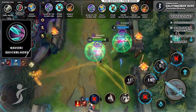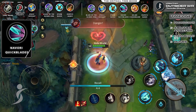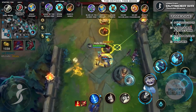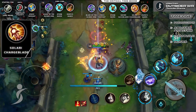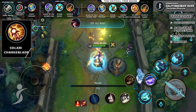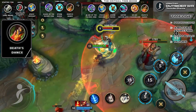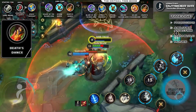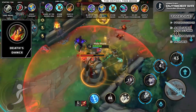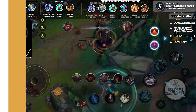Navori Quickblades: having long cooldowns will be a huge pain, hence Navori Quickblades. It will allow you to quickly cast your abilities once you start dealing crit damage through reduced cooldowns of basic abilities. Solari Chargeblade: with the stacked damage and attack speed, this item is going to make you unstoppable, allowing you to quickly finish off enemies in no time. Death's Dance: if you are able to take down champions with this build, why not make yourself unkillable as well? This item will delay explosive damage you receive and also heal you based on the number of takedowns you secure in a team fight.